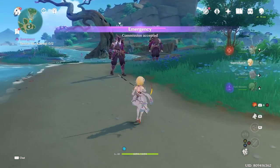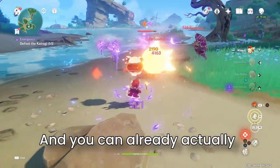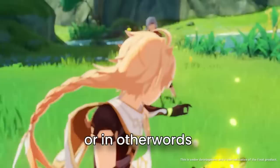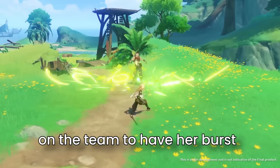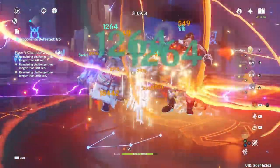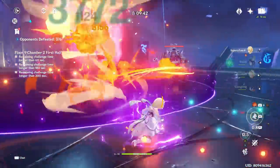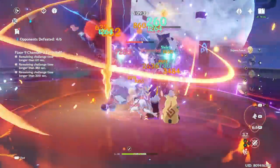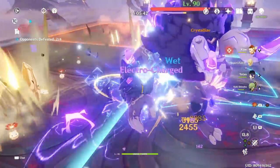Since most of Lumine's value comes from her burst, she can function as a support or sub-DPS character, and you can already pre-farm for her build. Her burst requires 80 energy, meaning she'll generally need at least 160% energy recharge plus another Dendro character on the team to have her burst constantly available. I wouldn't recommend running Lumine solo — to take advantage of her C6 Dendro bonus and maintain burst uptime, a solo Lumine would require 200%+ energy recharge, sacrificing too much damage given her decent attack scaling.